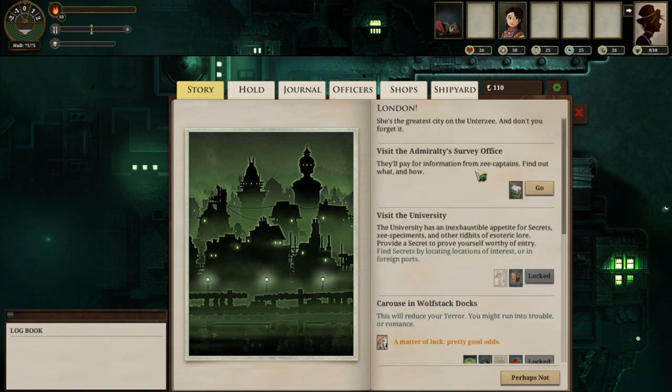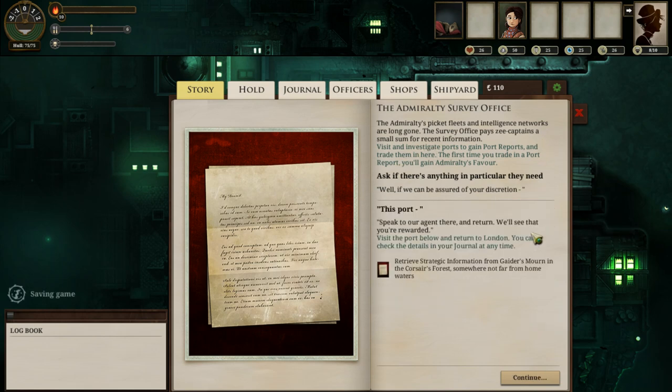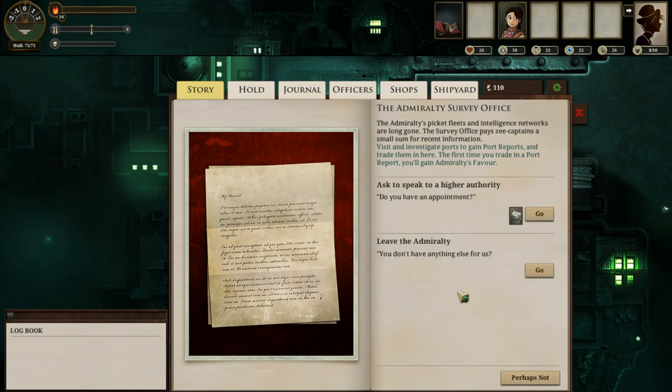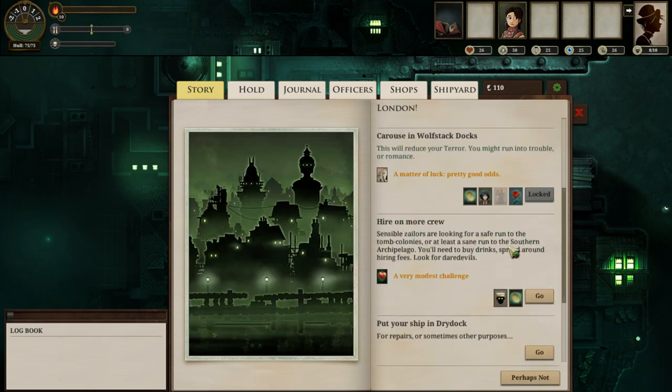So we have a couple of simple things that we do first. The first thing you want to set up is to make sure you get something particular that the Admiral needs from the Admiralty Survey Office. The Survey Office pays sea captains for recent information, and in addition you can speak to agents in set locations such as Guider's Mourn in the Corsair's Forest. When you do so, you will get strategic information tradable for a sizable sum — usually around two to three hundred echoes.